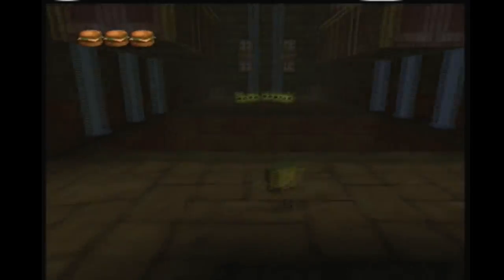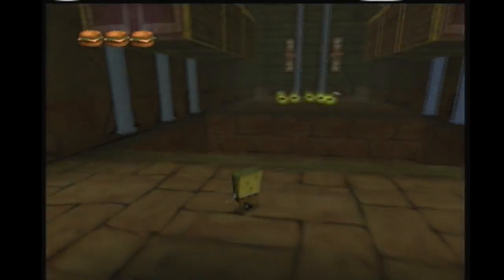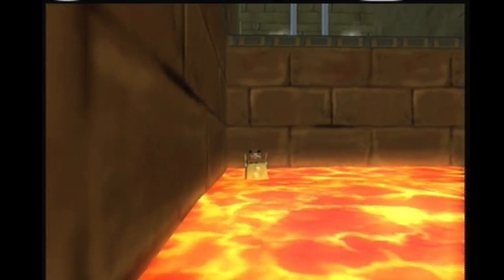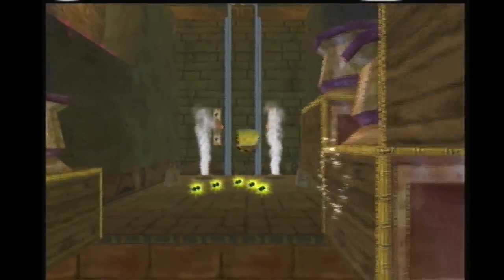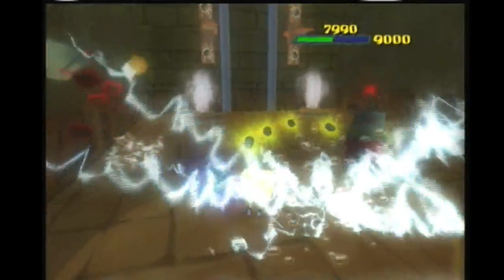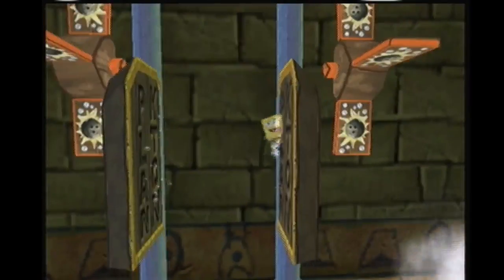For this one, you can get to the platform just from the middle column — like this. Now we shoot a bowling ball into these two areas, and it's going to give us a wall platform. Just start jumping up it. Make sure you don't fall too high or too low from this.